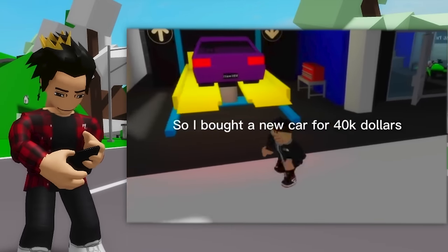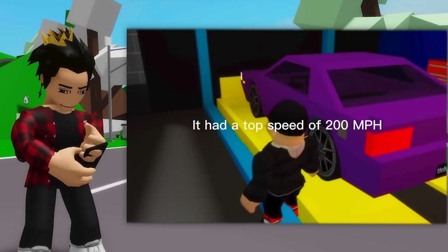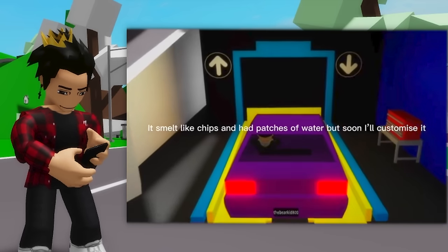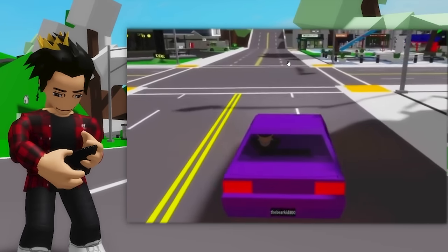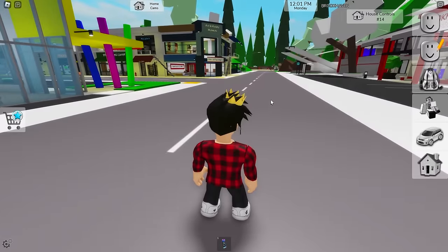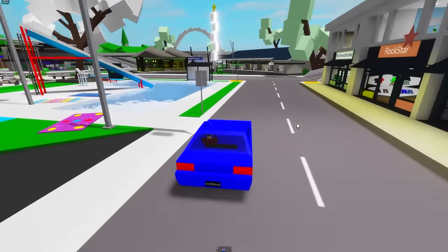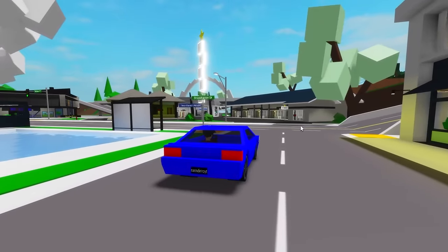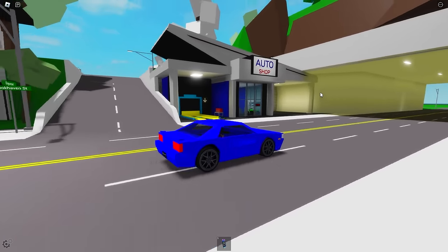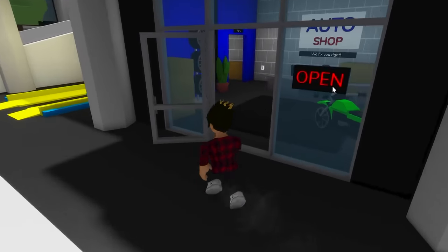This guy said he bought a new car for $40 million, brought it to an auto shop, and customized it so it could go a lot faster than he could imagine. You can see just how fast he can go with that thing. Let's try what he did — the one we'll be customizing is this pretty old car in the game. This is the speed it has — pretty slow and regular.